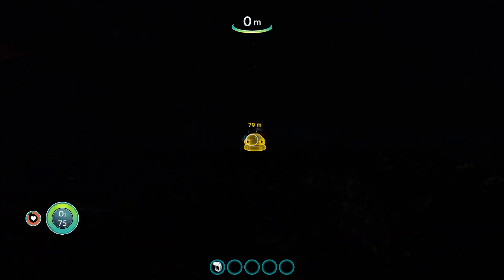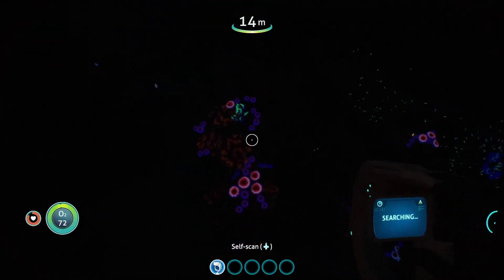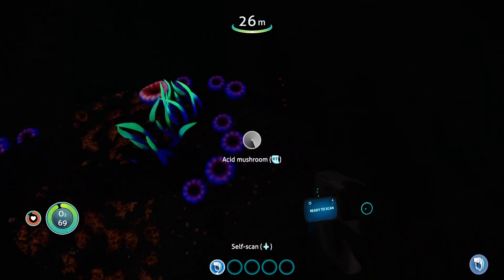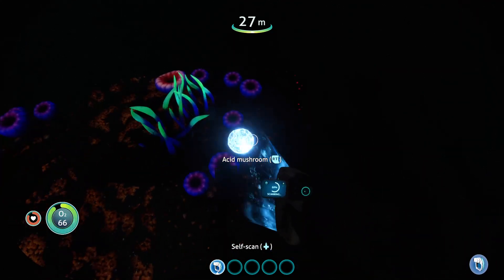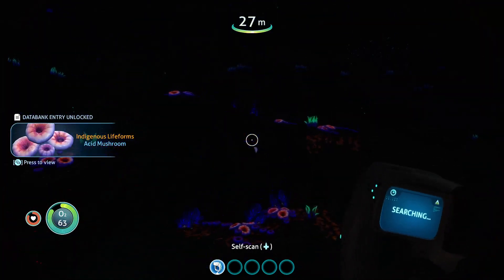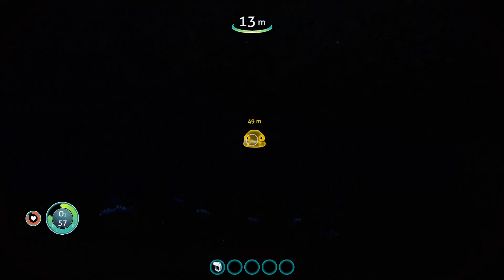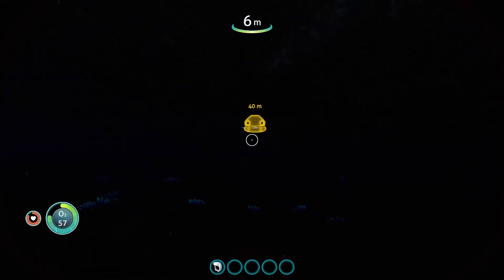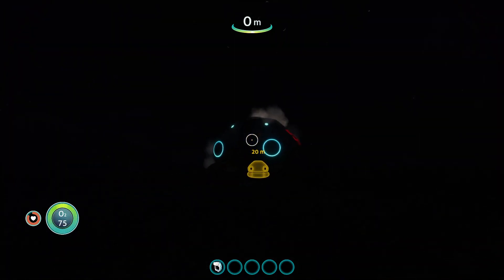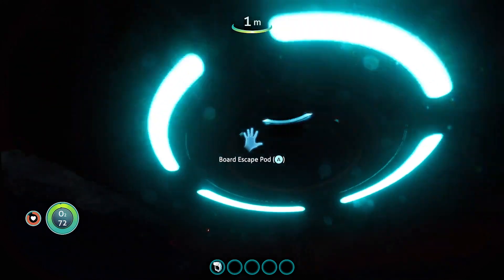I'm going to stay on the surface here where it's safe. Let's go scan everything else while I'm at it - here are the acid mushrooms, let's scan those. There we go, now we understand what those are about. A quick tidbit of information: you actually swim faster with nothing in your hands, which kind of makes sense.